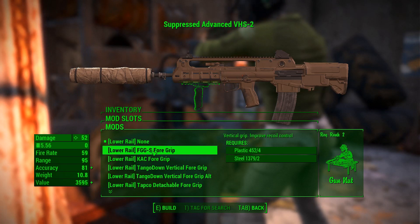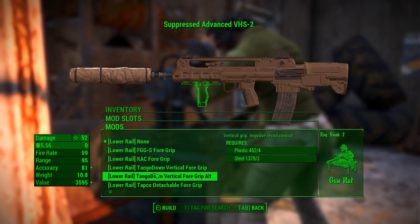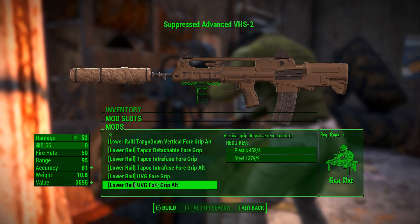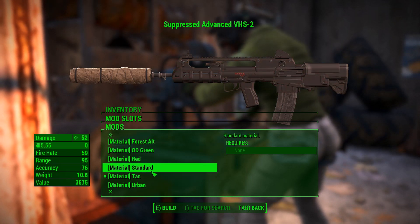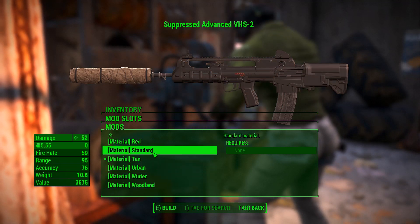Down here at the lower rail, we have 9 different foregrips — some of them are the same grip, just an alternate version. There are also 11 different material options, in case you're looking for something to go with that formal wear you just bought. I'd recommend the standard for that.